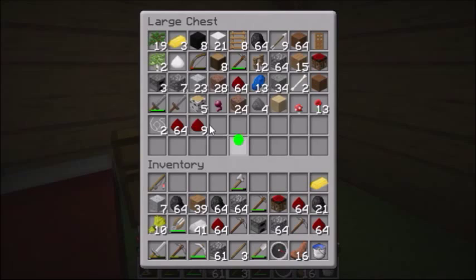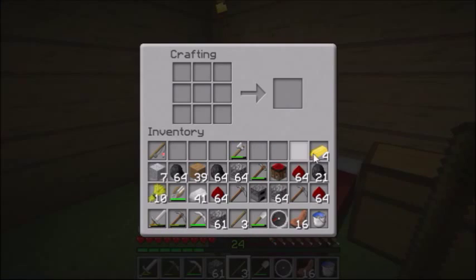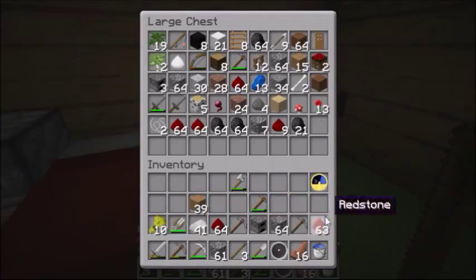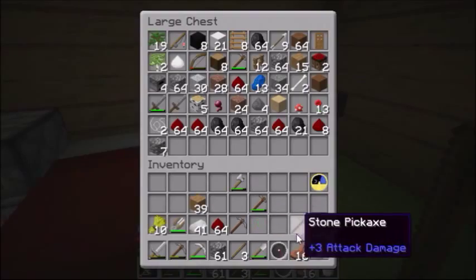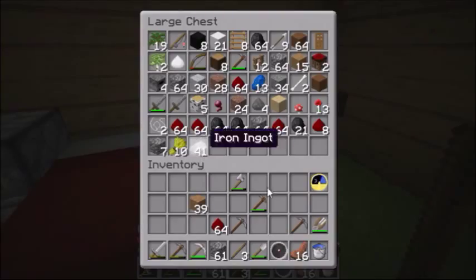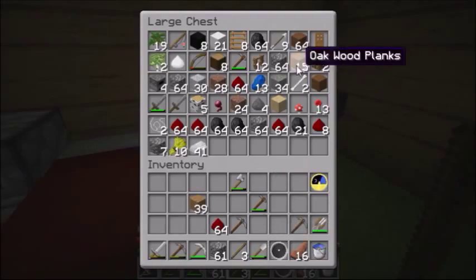There we go, so we're going to be making a clock first so that when I'm mining we'll know what time it is. There we go, now we have a clock. Now we're going to empty out all this stuff into the chest that we don't need. I think we might as well take that and I think we're good.